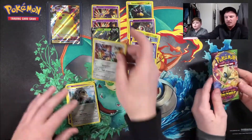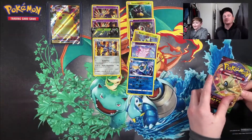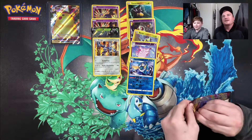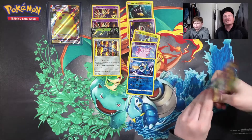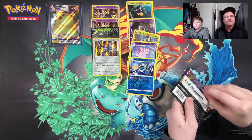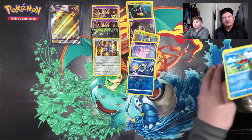Last pack of the day — we need some last pack magic. See if we can't get a full art pull, an amazing rare, or of course that Pikachu.